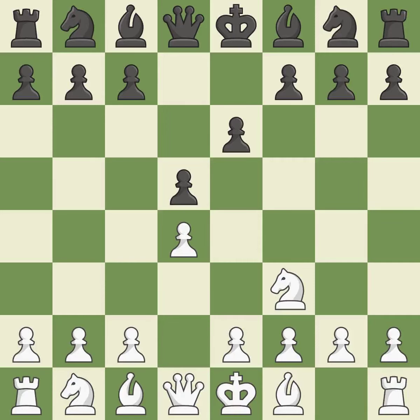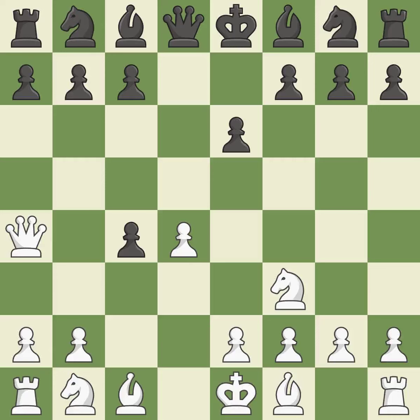The bishop is prepared to move into a functional square. This makes winning a pawn a possibility. This blocks the check from an opposing queen, and prepares the bishop for development.